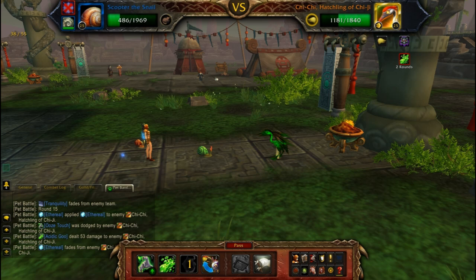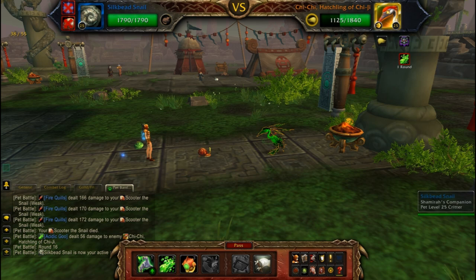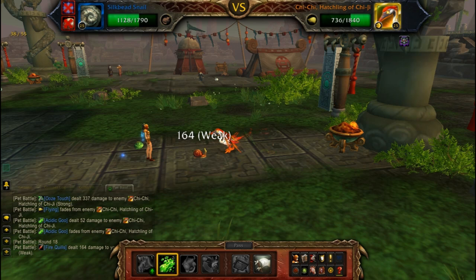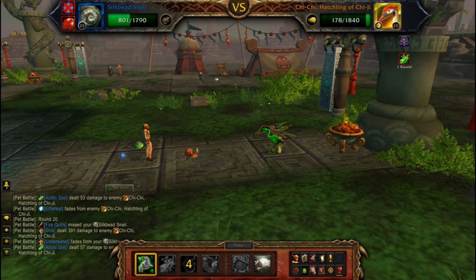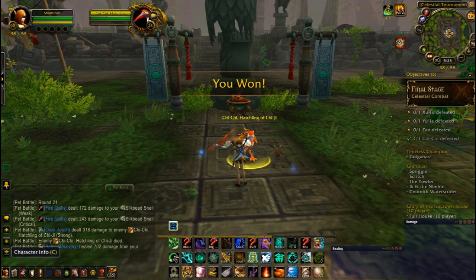My Dive was still on cooldown so there's nothing I could do there. Now we're on a countdown. Easiest way is to try to keep track in your mind — that was one turn, this is the second, this will be the third — so next turn he's going to do Ethereal, so I'll Dive. And that's how you defeat Chi-Chi, Hatchling of Chi-Ji. You go in there with three snails, which I highly recommend. You just use that snail strategy over and over again, and I find it goes a lot smoother than using the Wisp.